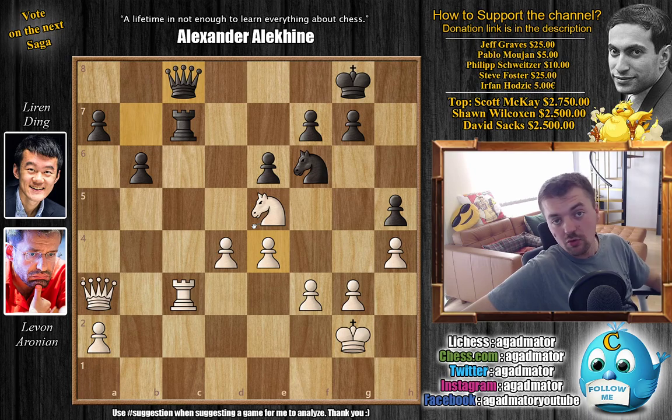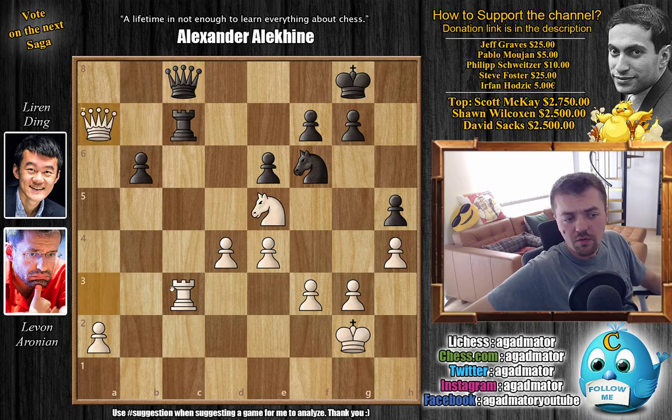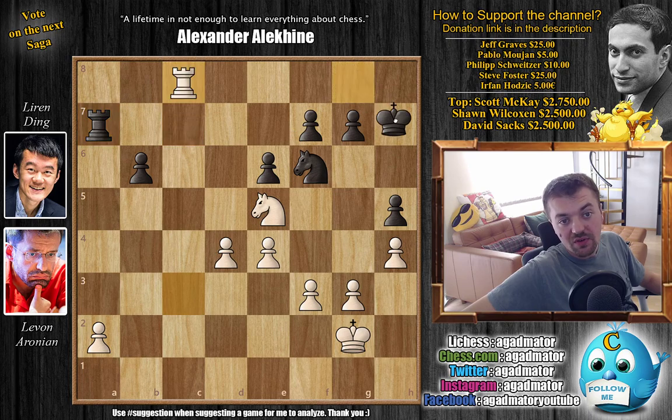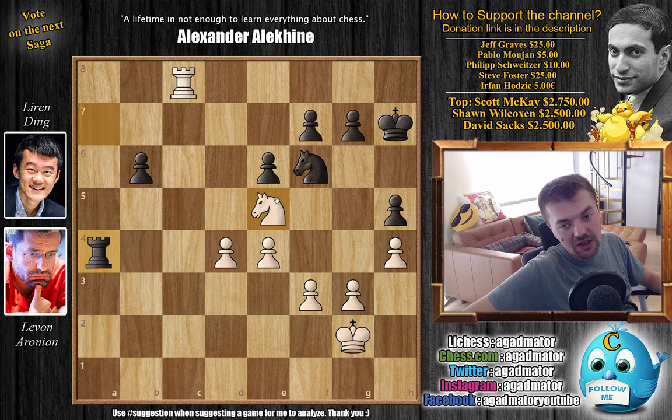He plays queen captures on a7. And now he's offering a whole rook to Ding. So Ding can either choose to grab the rook or rook captures queen. Let's see what happens if you just trade down: if rook captures queen and rook captures queen with check, we have king to h7 and here just a4. And believe it or not, white has a completely winning endgame here. One such example: if you go for rook captures on a4 to grab some pawns, it will not work because now just knight captures on f7.